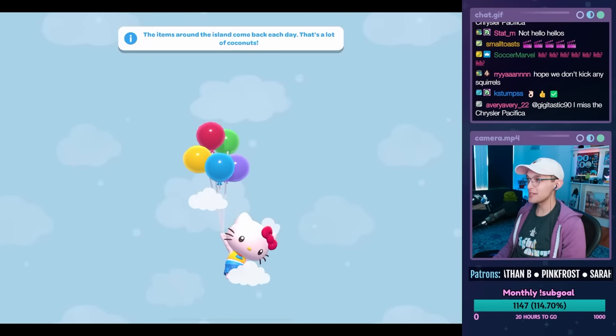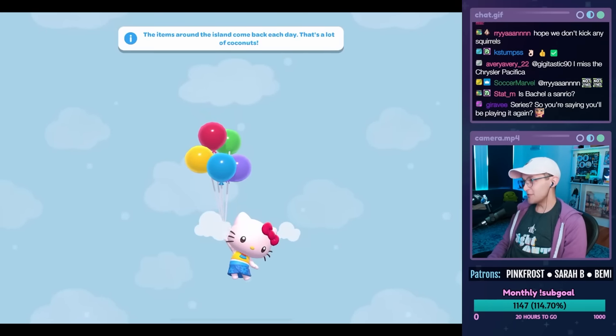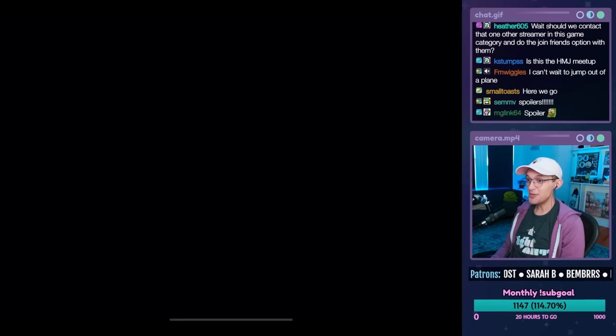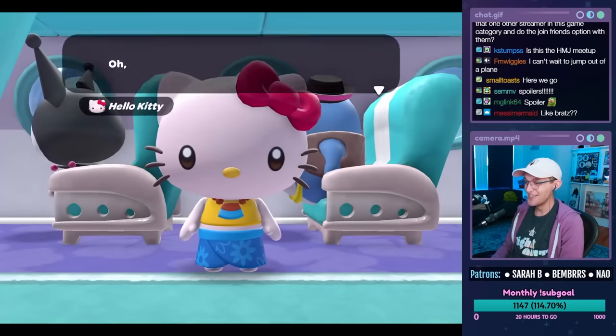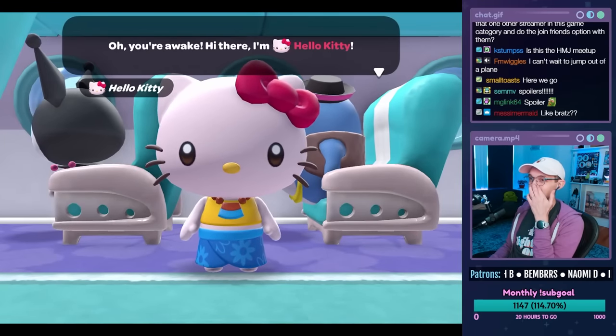We create our own character for this as well. I'm playing this on iPad. Let me know if you need me to turn the music up or down. Spoilers: you jump off a plane. This game's been described as Animal Crossing meets Hello Kitty.